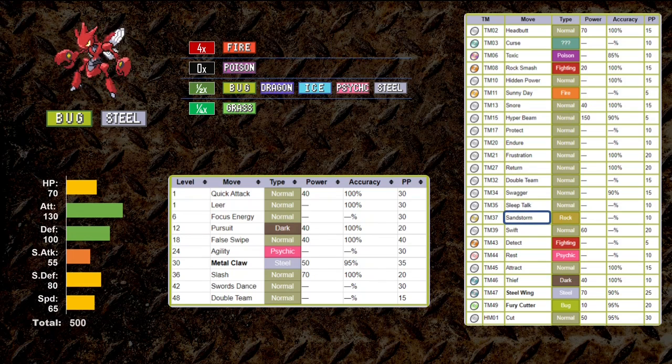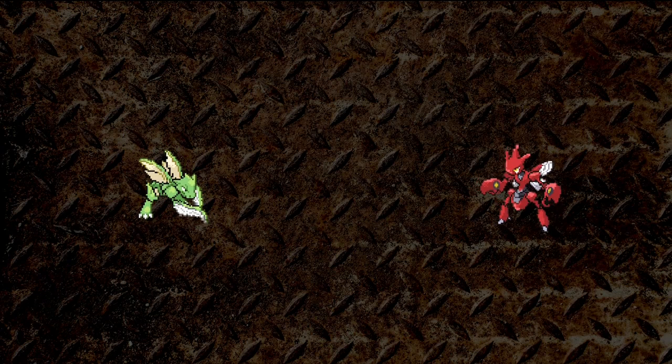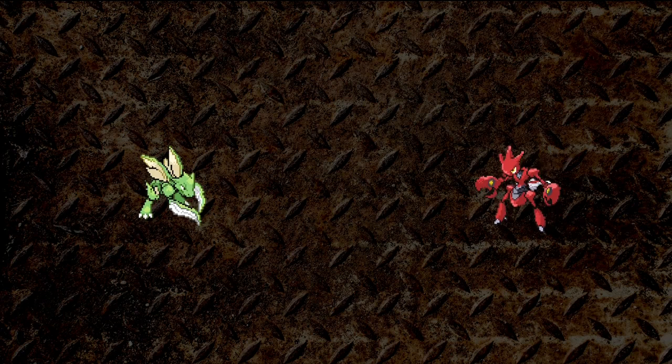Scizor can learn Sandstorm, but that's not going to make the difference today. It's hard to say who has the overall advantage. While Scizor brings a better type and attack stat, it's weak to Fire and slow to start. Nevertheless, Scyther is quad weak to Rock, and Bug/Flying means a lot more attacks will hit for regular damage, and Scyther is not especially bulky. It's going to be surprisingly close — the margins will be razor thin.